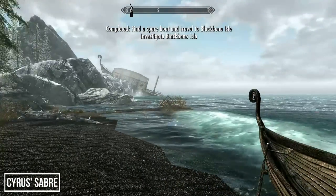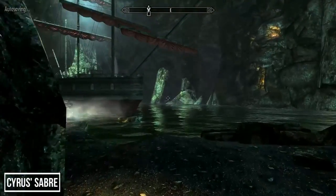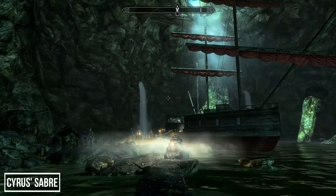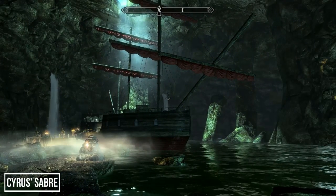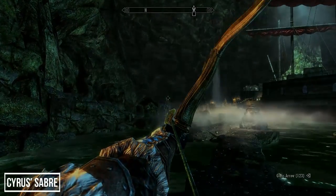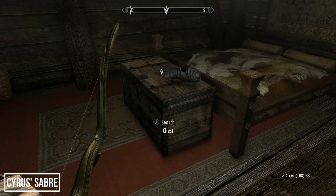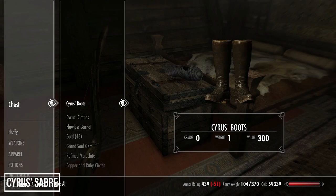The shoreline of Blackbone Isle is bleak and crawling with undead, so just head inside. The grotto is similarly filled with skeletons, and here you'll find the ship Dead Man's Dread. Fight your way through the ship's undead until you reach the captain's quarters, where you'll find the captain's journal as well as Cyrus's Saber hanging above the desk — this is the second unique weapon in our list.